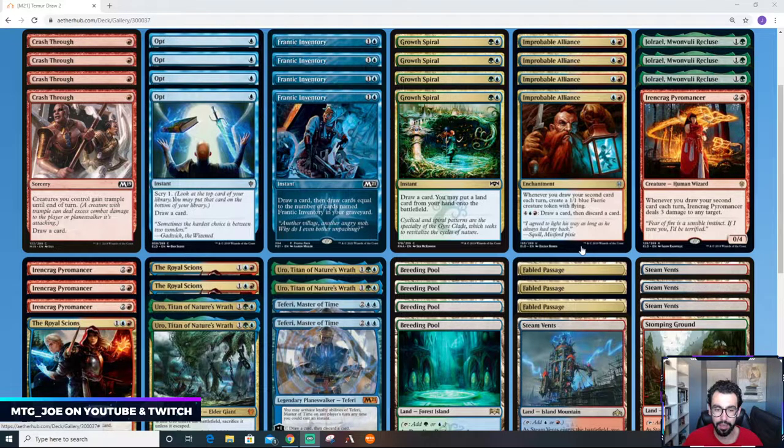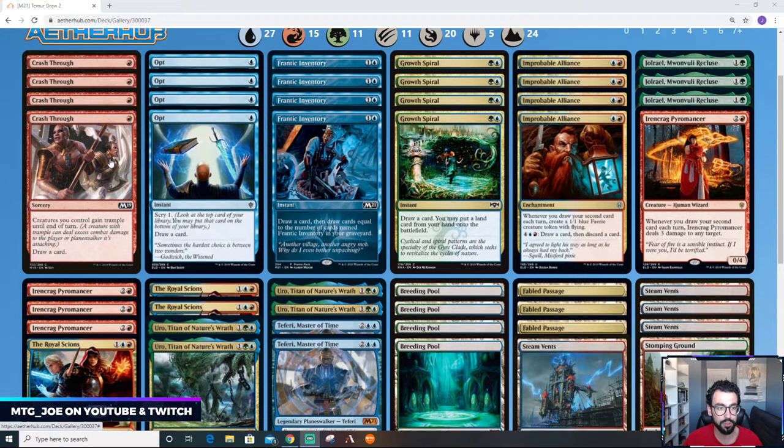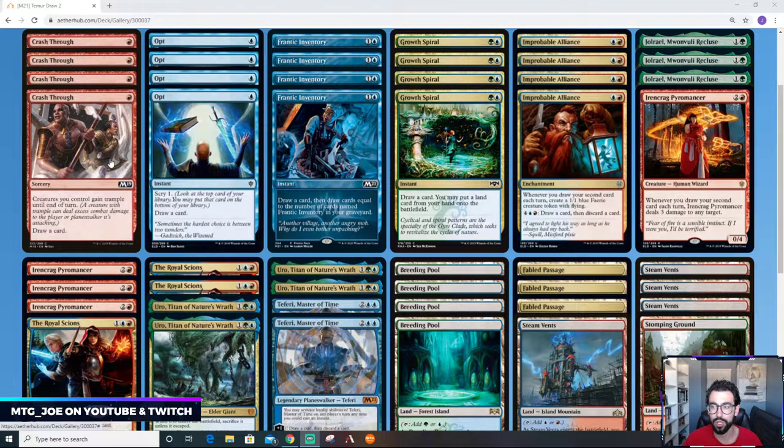What we're trying to do is have a bunch of cards that allow us to draw a second card each turn. We got the reprint of Crash Through, which is really nice — in addition, if we get something really big we can give it trample, but for the most part it's just a one-mana cycler. You also have the new card Frantic Inventory: two mana, draw a card, then draw cards equal to the number of additional copies of Frantic Inventory in your graveyard. It's a little non-bo with Uro when you're escaping it, but you can try to leave those in the graveyard.